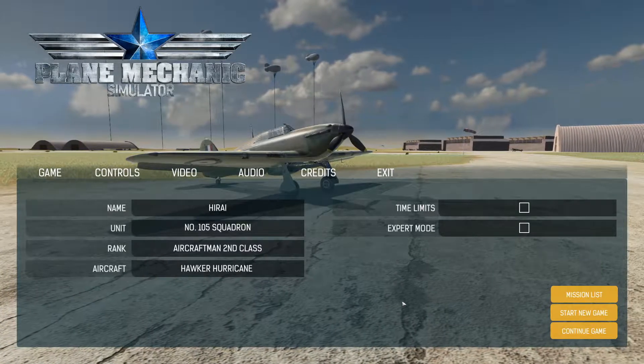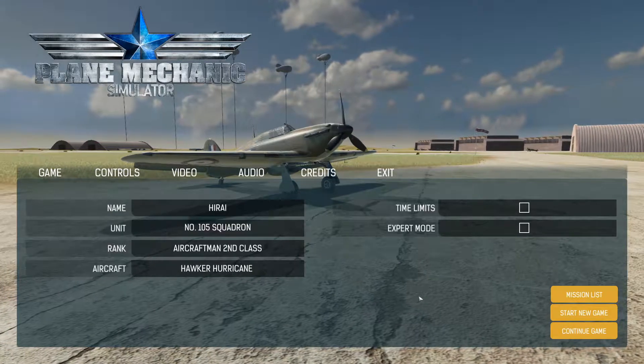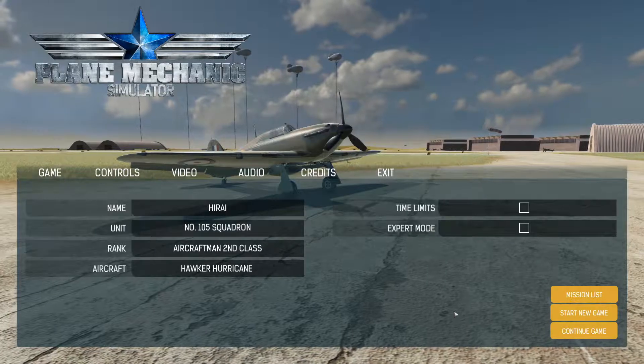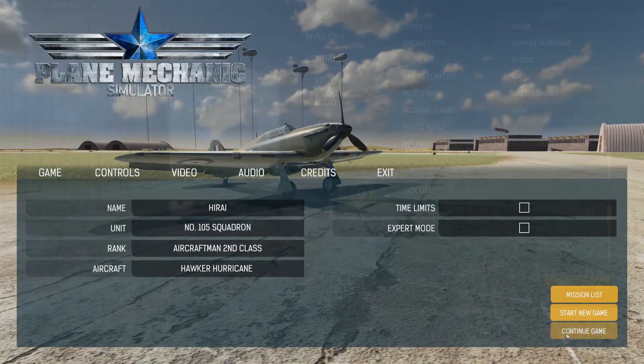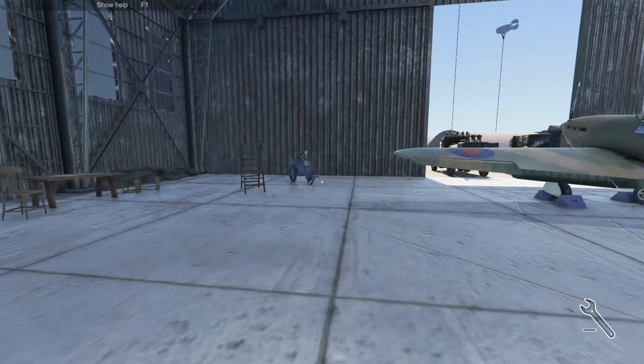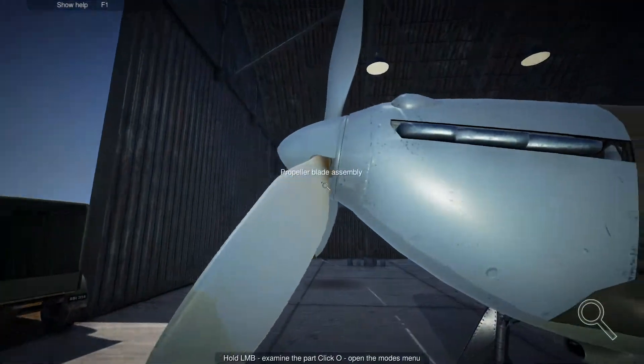Hey guys, it's Yara here and welcome back to Mechanic Simulator, continuing our career as the mechanic of the Hawker Hurricane. The previous mechanic completely broke the rotor, so we need to fix the propeller. Sounds like a fairly easy job.